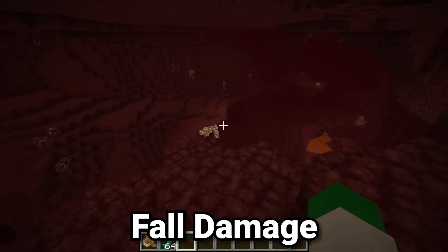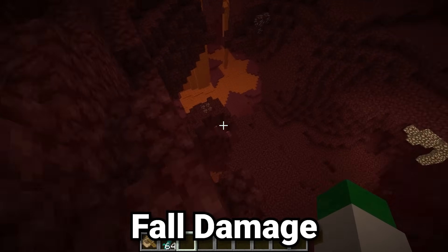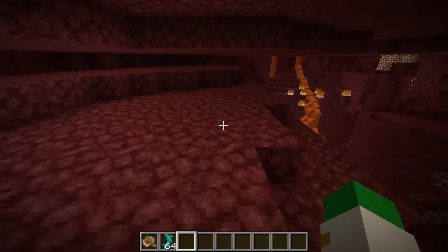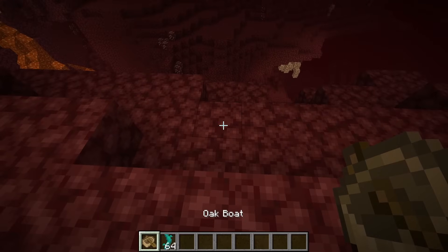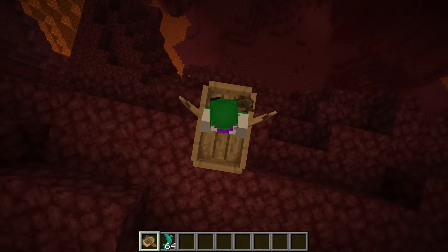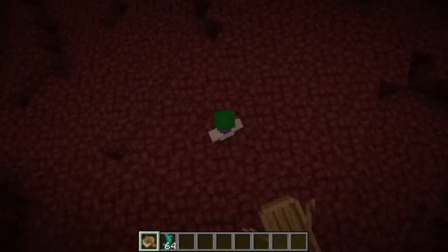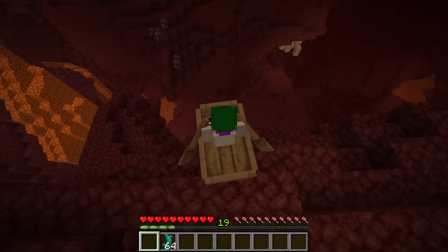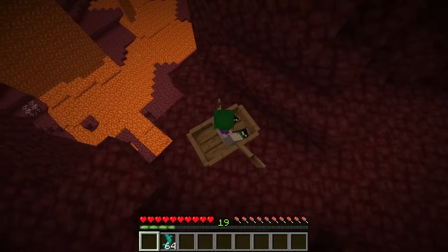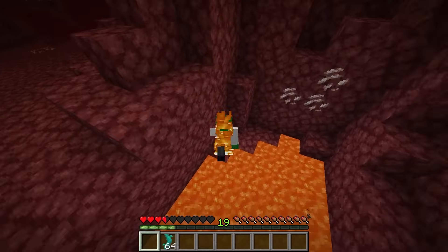Fall damage is probably the biggest danger in the nether — even more than lava or dangerous mobs — considering how easy it is to accidentally fall off a cliff. Two things can easily combat this. The first is boats: all you have to do is place down a boat where you want to fall, row over to the spot, fall down, and you're completely safe. But obviously boats are not lava-proof, so if you end up falling in lava, you'll have to get out quickly or you will burn to death.